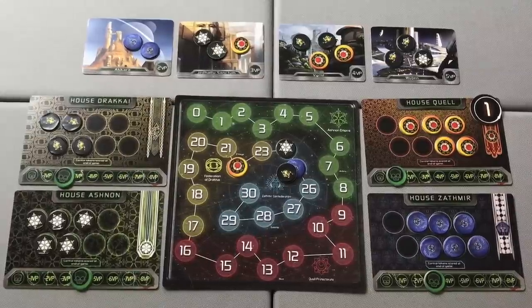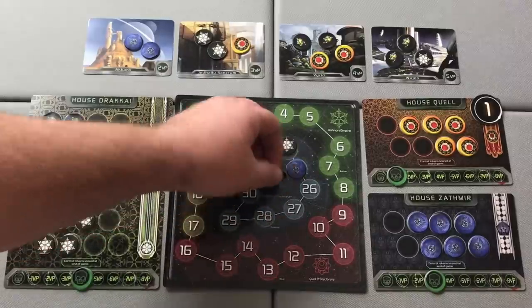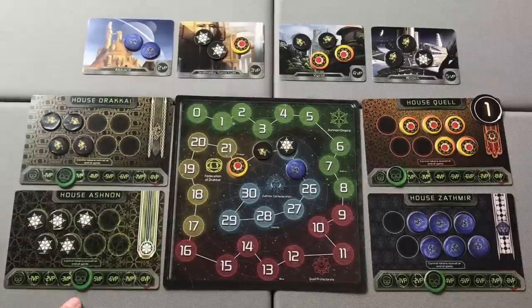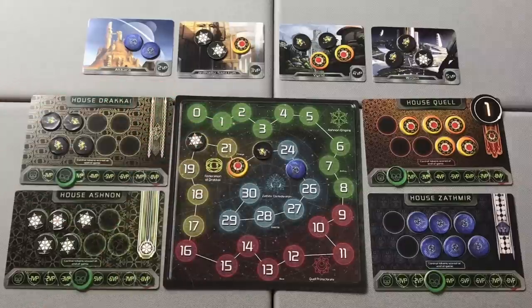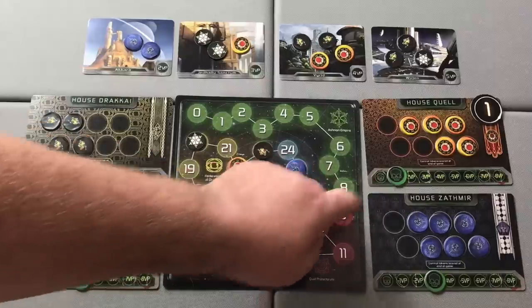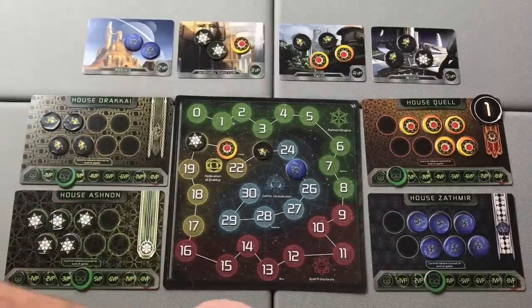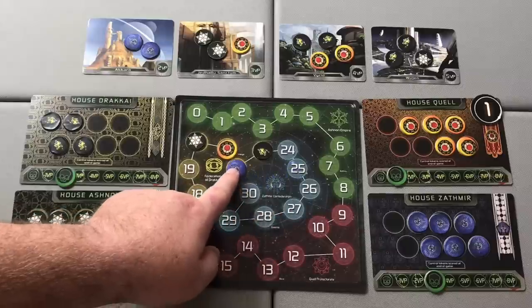Before determining a winner, players lose points for casualties. The Drakai player picked up two casualties, losing two points for a final score of 23. The Ashnan player took four casualties — four negative points — taking them back to 20. The Quell player only picked up a single casualty, going from 22 to 21. And the Zathmir player with three casualties drops from 25 to 22.